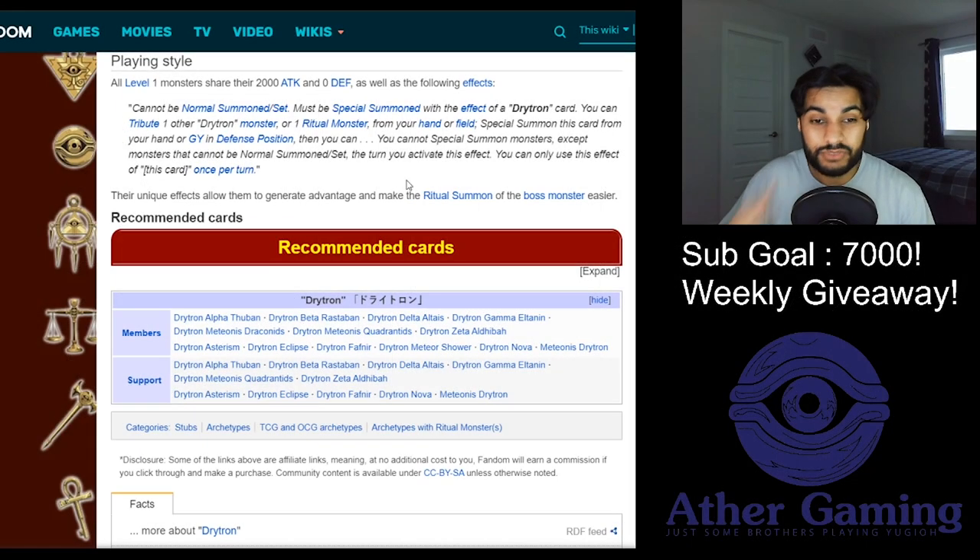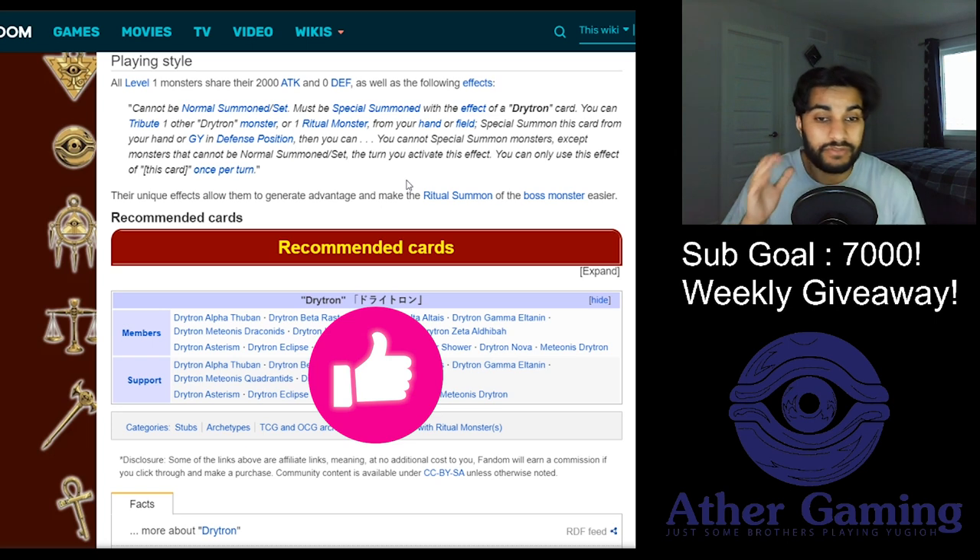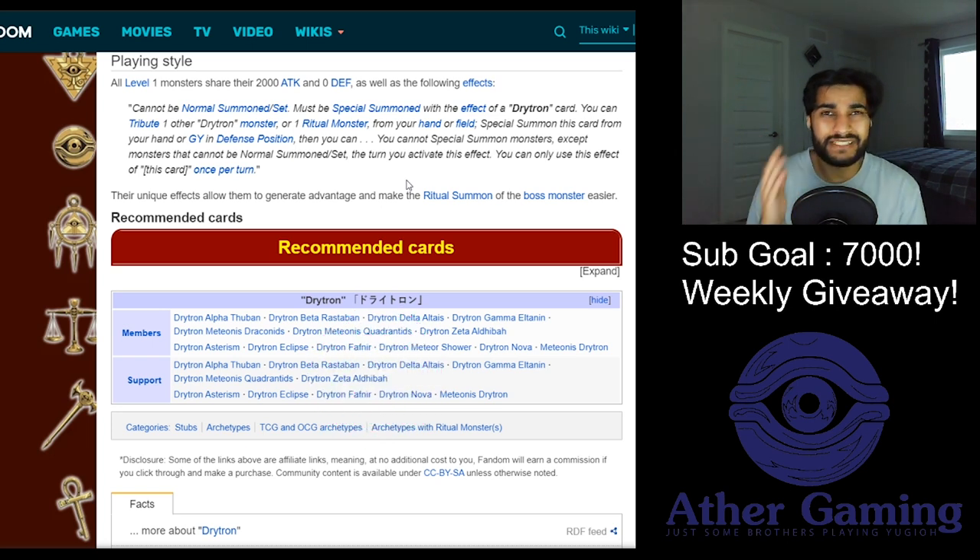Without further ado, let's get straight into this video. This is going to be talking about the archetype Drytrons and how to beat them, because if you guys don't know, the LCS we just had recently had two top 16 Drytron placements - one was fellow content creator Inpack, and the other came second place which was Jesse Cotton, another well-known duelist. This deck is going to rise in popularity especially with the release of Genesis Impact.